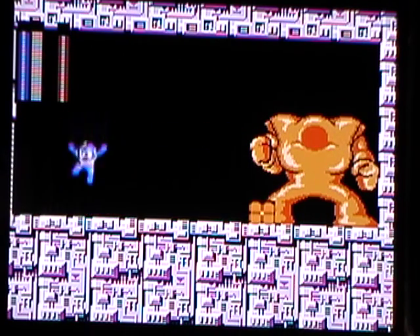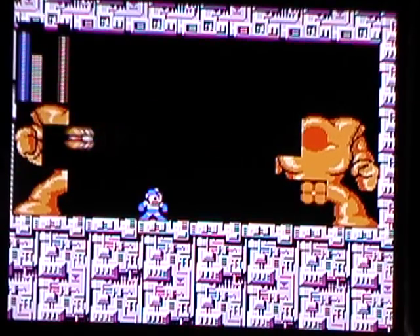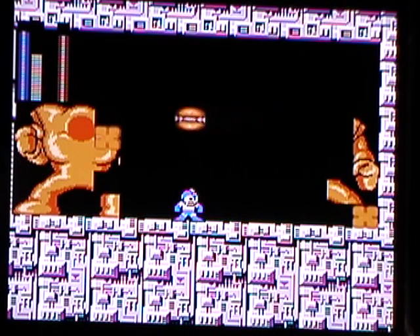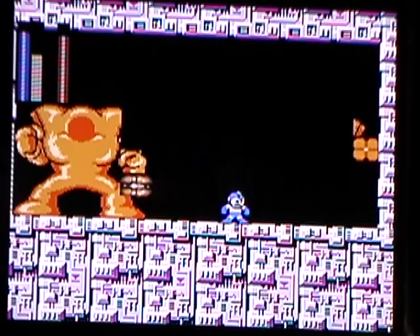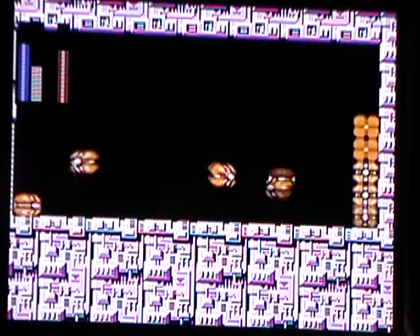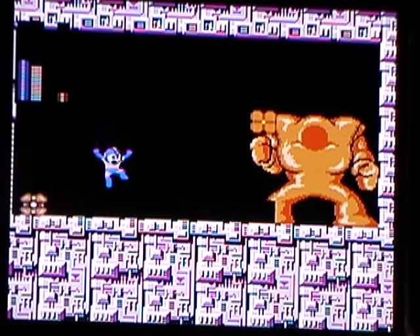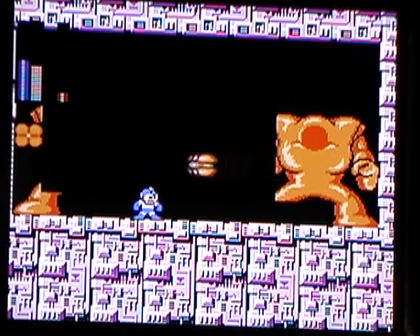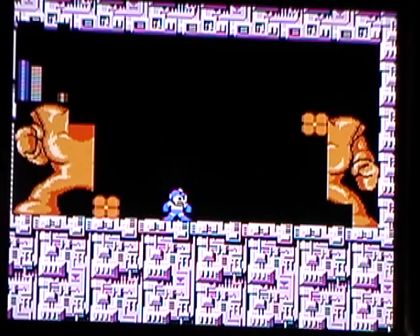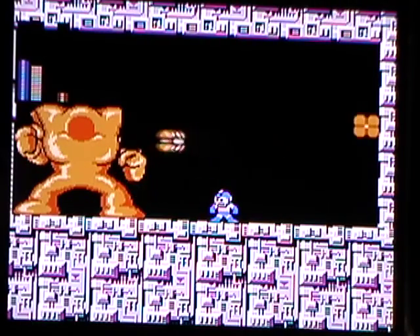Nice. So he's weak to Hard Knuckle, I see. Whoopsie. I can't even pinch him — he's getting my ass handed to me. There we go. What the heck? Oh, he changes his movement pattern, huh? That's interesting. Wily got smart a little. But because he slowed down a ton from Mega Man 1, he is much, much easier than he was in Mega Man 1. And he's done. Toast!